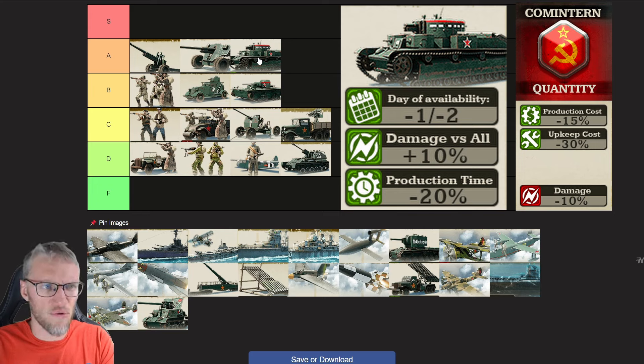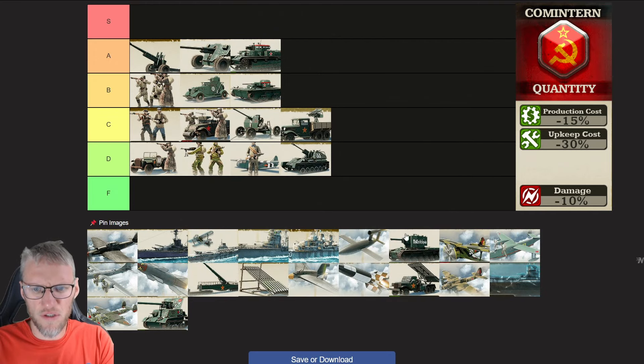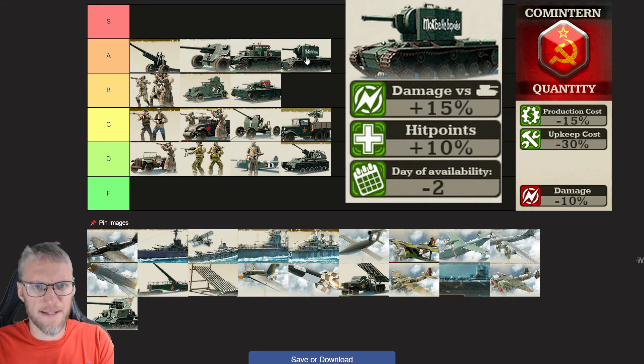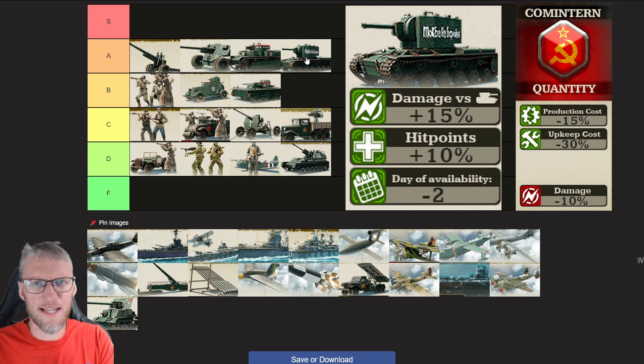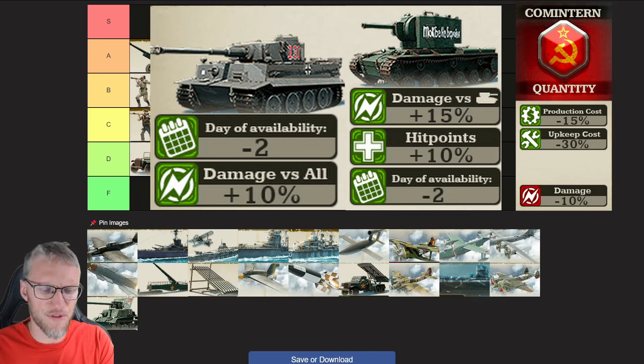Cometaran Medium Tanks don't deserve an S rating because Axis Medium Tanks are simply better — they move 15% faster and get an additional 10% hit points, which together with the Axis Doctrine bonus means 25% more hit points than Cometaran Medium Tanks, plus 1-2 days sooner research. Cometaran Heavy Tanks are a solid choice, ranked A, but also cannot rival Axis. They get a 15% additional bonus versus all units, but with Cometaran's 10% damage nerf that's only 5% over the base threshold, plus an additional 10% hit points.